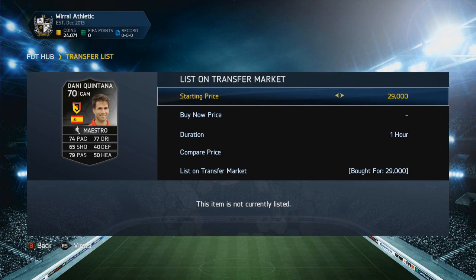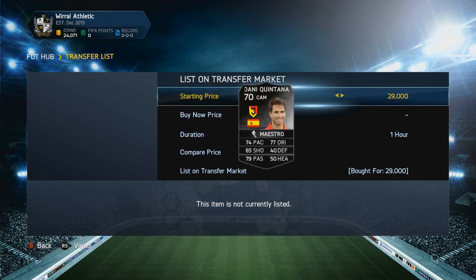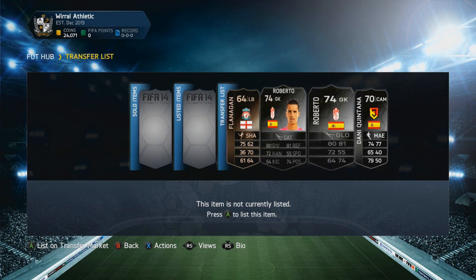That will be a nice profit. The last one is Danny Quintana for 29,000 coins and he's around 35,000 coins, so that will bring a decent profit as well. If you guys want to see this trading technique, let's get this video to 800 likes and I'll be releasing the trading technique I've been using here, because it is a very decent and easy to use trading technique. The aim for another video tomorrow is 500 likes and the aim for the trading technique is 800 likes, so smash that like button.